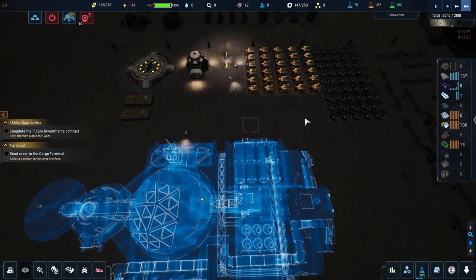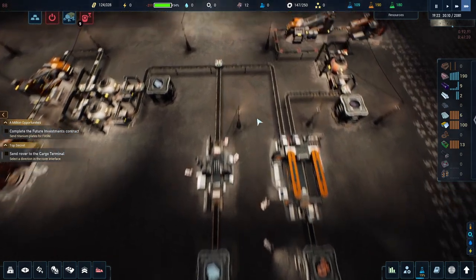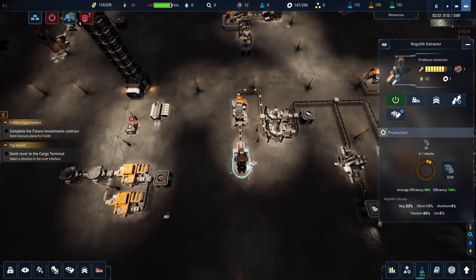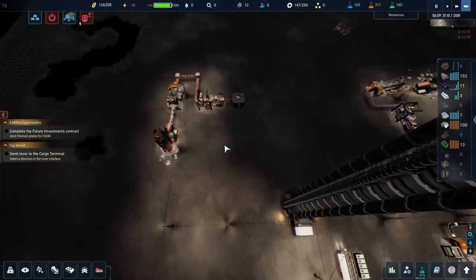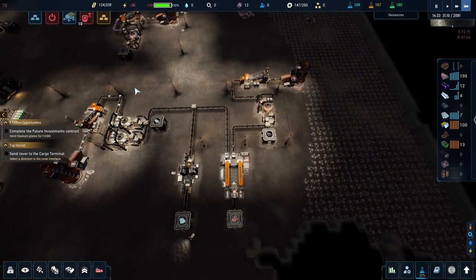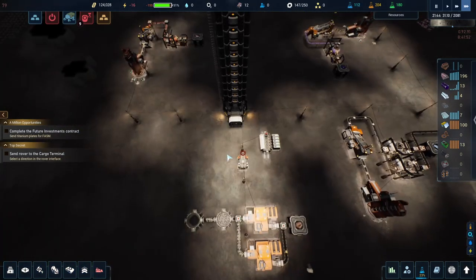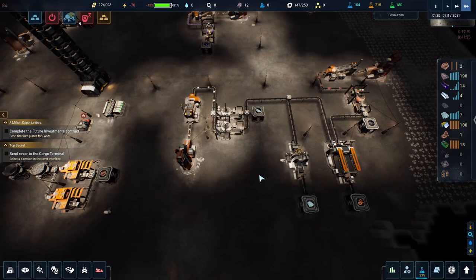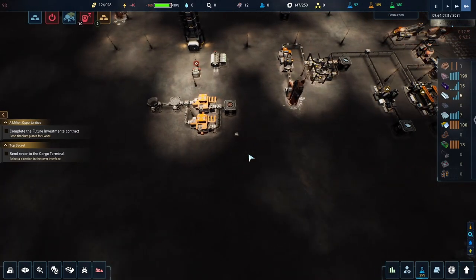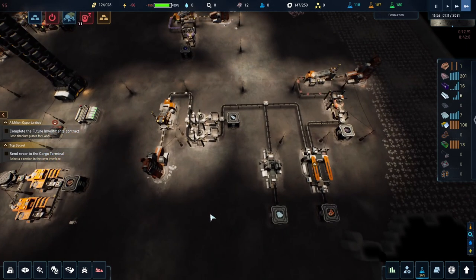What are we missing? Bricks and some components - no big deal, we're slowly making them down here. Still haven't done the upgrades yet, so this is going to be the slow part - trying to get to the upgrades to make these things go faster. Now that we have power going pretty good, these should stay fully powered all night.